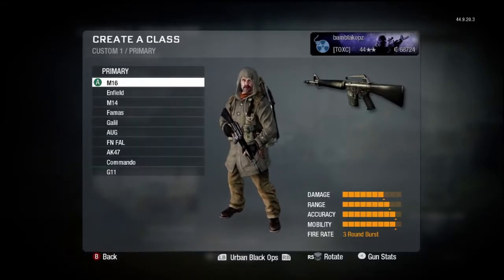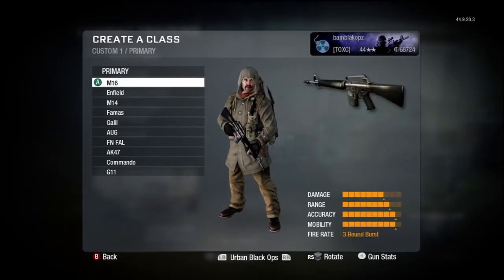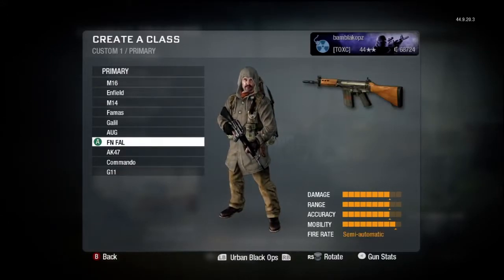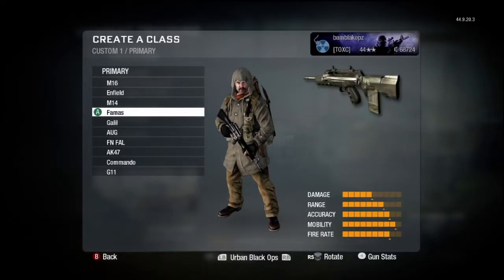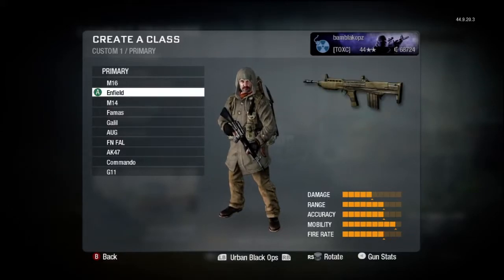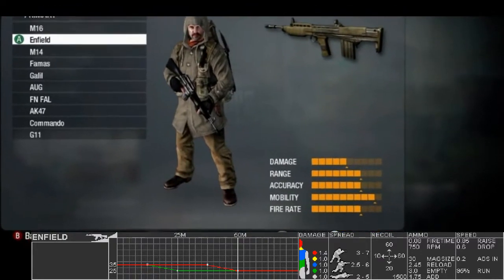Which Assault Rifle is the Head of the Class? In the Assault Rifle category, there are really 4 different types of guns: the 3-round burst guns, the M16 and the G11; the semi-automatic guns, the M14 and the FN FAL; the high power, low fire rate guns, the Galil, AK-47, and Commando; and the high fire rate, low power guns, the FAMAS and the AUG. There's one more assault rifle, the Enfield, but it has low fire rate and low power — it's a pointless gun.